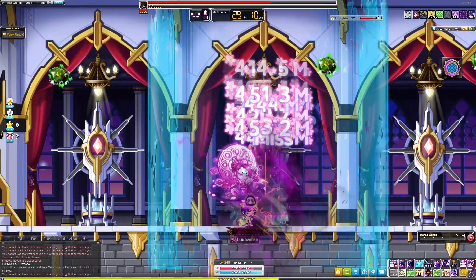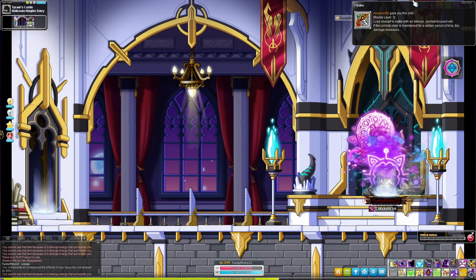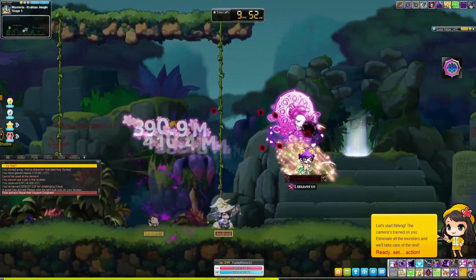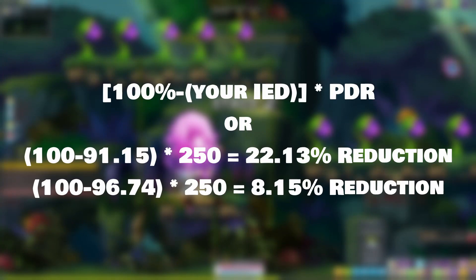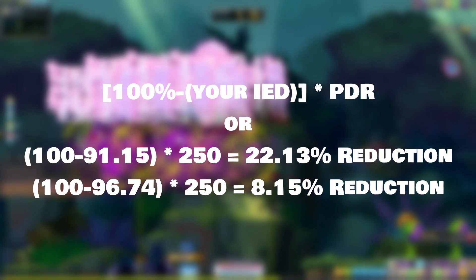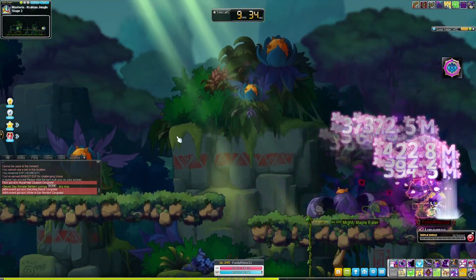This of course doesn't sound like a super stark difference since the PDR is at 120%. So what if we used a different example, like say Helix, where the PDR is 250%? Well the difference has actually become insane real fast. Our numbers become 22% and 8%, so now you're seeing a 14% difference in damage reduction based on a 6% change in Ignore Defense. This is why it's so crucial for endgame.